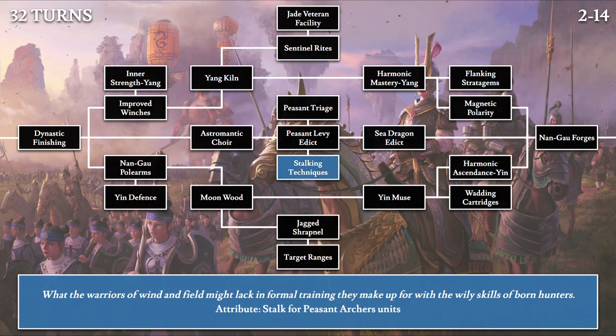Then we have Stalking Techniques: 'What the warriors of wind and field might lack in formal training, they make up for with the wily skill of born hunters.' This gives stalk to all peasant archer units. This could be quite interesting depending on how stalk is treated in sieges, as many capture points can disable towers in an area — similar to how stalk functioned in Three Kingdoms.